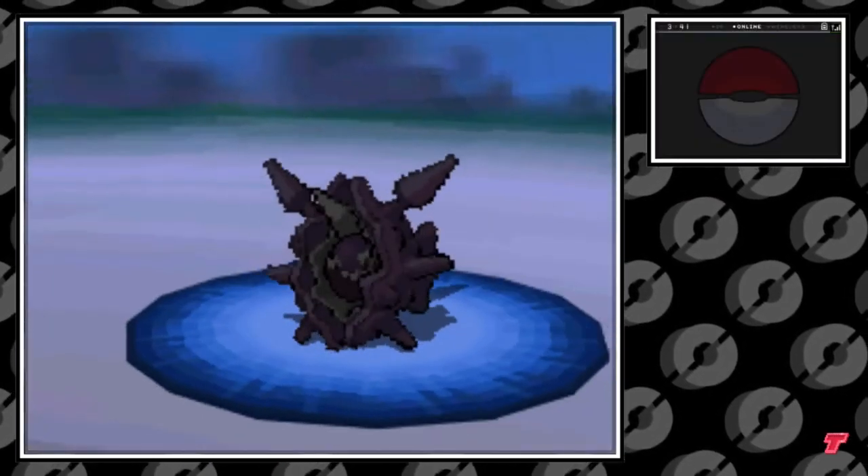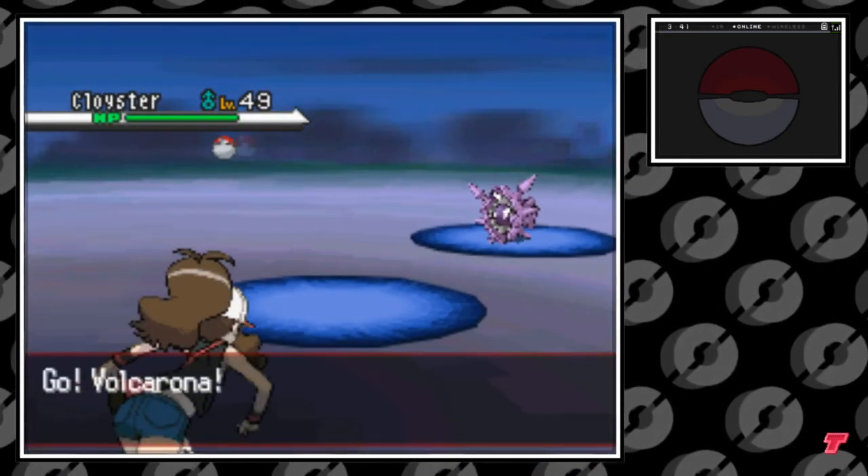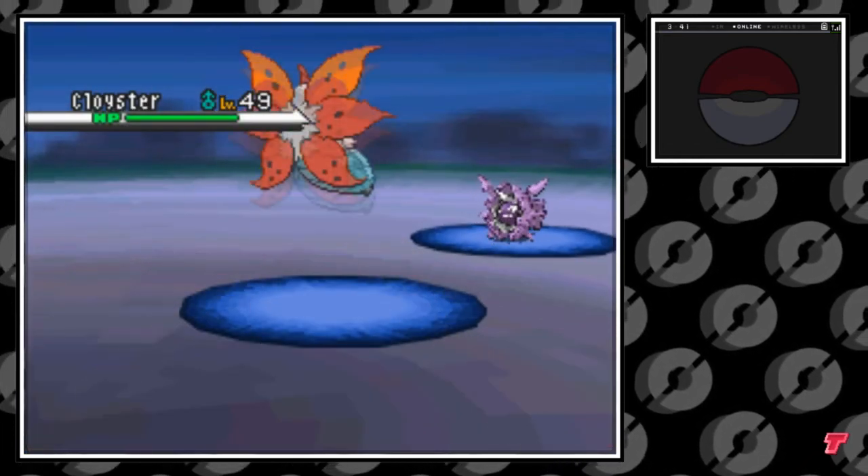Now, it's a very rare occurrence here. It's a 5% chance of encountering a Cloyster here. Of course, a 5% chance in rippling water is a real pain to get, but eventually you can find a Cloyster.